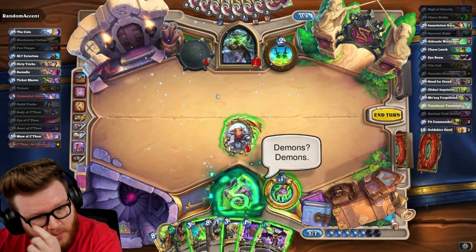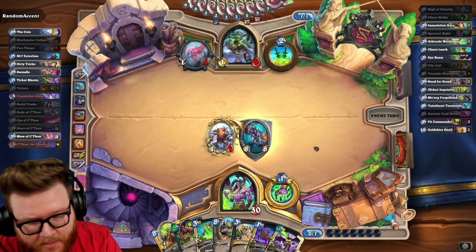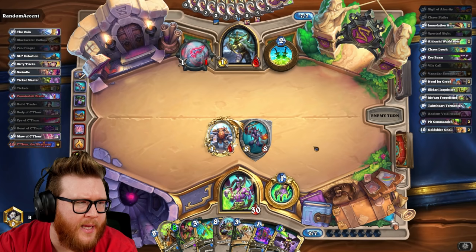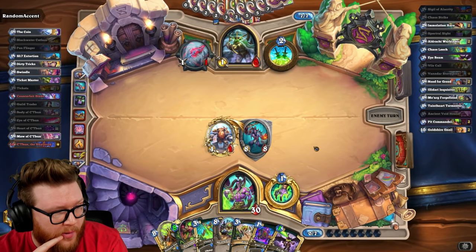Perfect. This could totally shut down their turn. Then we can go from hand next turn — I can just pit commander or whatever, but I'll get a cheaper one off the top. Surely they have a hard time here. Anything dealing with this will probably involve a spell of some sort. All our C'thun cards are seven — those don't help anyway because Maw is gone. The taunt would be enough on board, but we know that wouldn't matter.